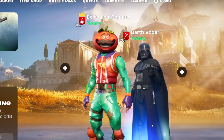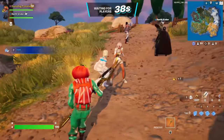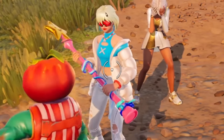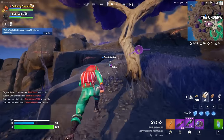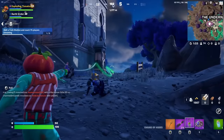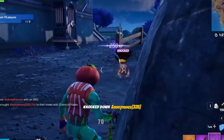Now that you guys have seen the power of the Chain of Hades, I really want to get a win. I just stole a victory crown — let's go! Anybody have a chain that I can borrow? Vader does! Now I can drop my shotgun. Yoink! Yoink! Yes. That is so good.